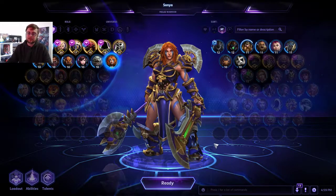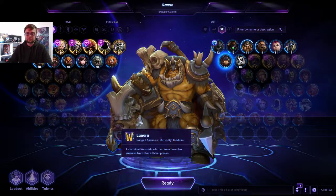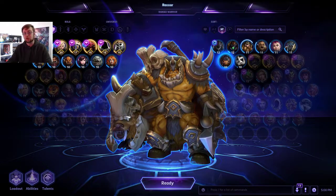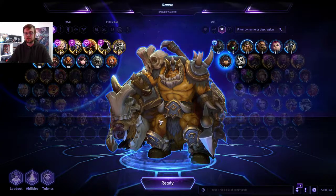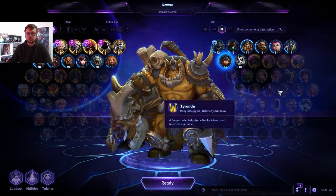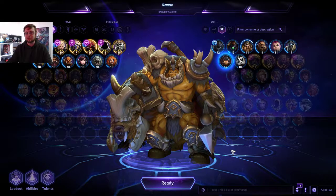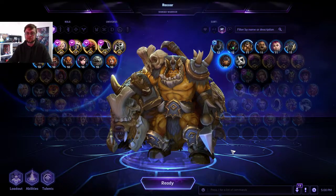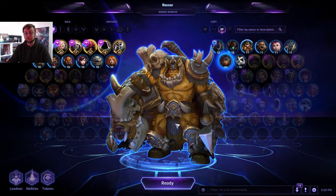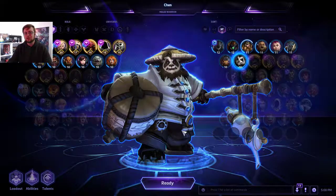Rexxar is unique because his tank is basically his bear, Misha — a lot of health and hard to kill with a stun. Rexxar can stay behind, chip away with damage, micro Misha, and heal her up. If you get really good at that, you can take camps more easily or even solo the boss sometimes. And Misha is really cute!